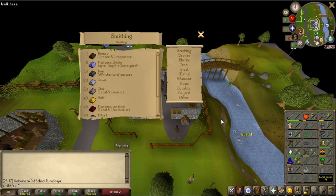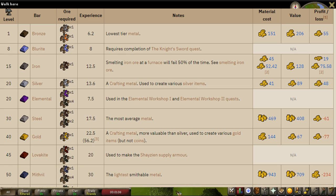Welcome citizens of Gelnor to my guide on the basics of smithing. Smithing is a production skill through which players create a wide variety of metal items from ore and metal bars. It's technically broken down into two subclasses — smelting and smithing — both of which will give you smithing experience.